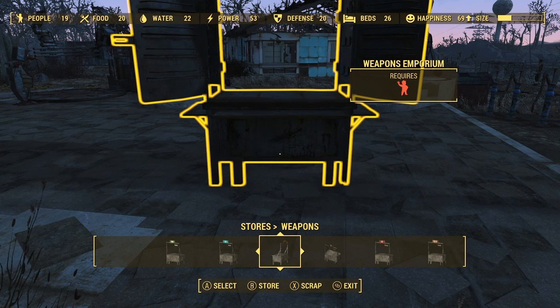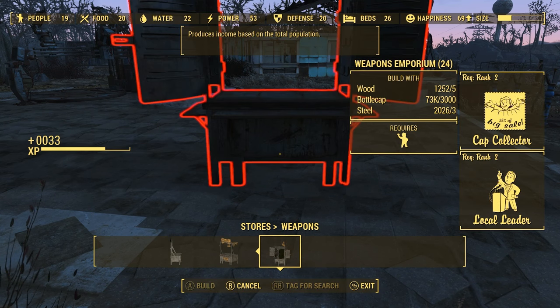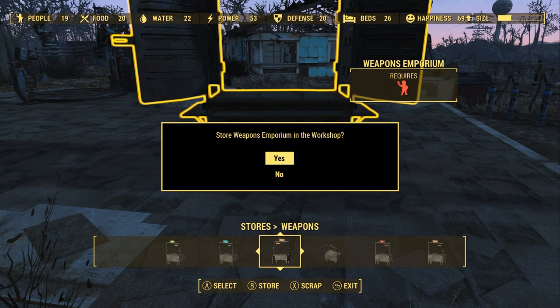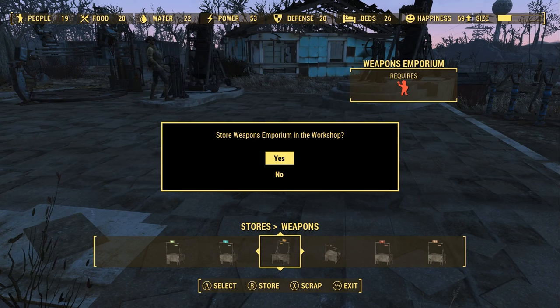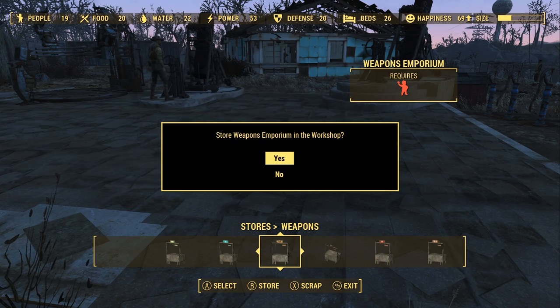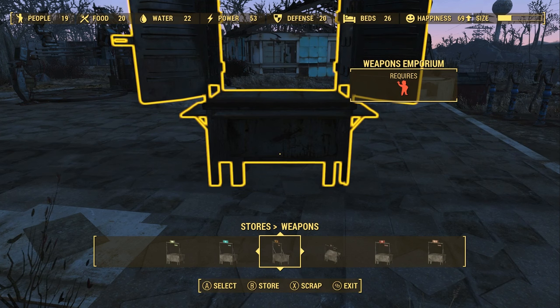Now as you can see here, you can see how fast it can actually be. And there I just messed up and actually scrapped it completely. So if you do that, you will need to pony up the full 3,000 and the materials in order to rebuild it. But if you do it correctly, you'll be able to farm money very quickly and efficiently.